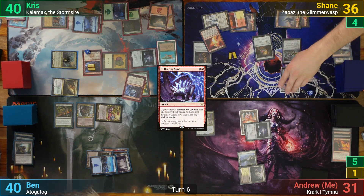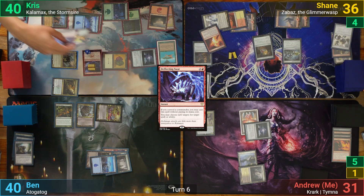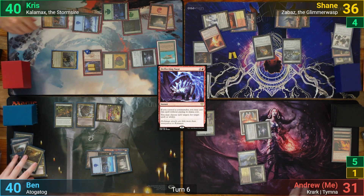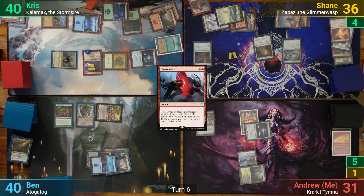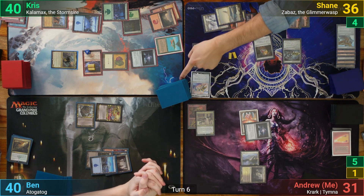With Shane's commander getting destroyed, he gets to go and find a basic. Ben then decides he wants to do something as well and discards his hand to pump up the Psychotog. Responding to the last trigger, Chris doesn't want to lose his Chaos Warp and casts it, picking the Prismatic Omen. Ben shuffles it in and asks Shane to cut the deck and reveal his card. Cut to Omniscience please — one time, right here.